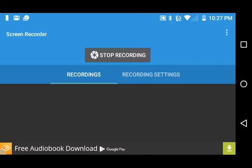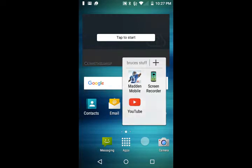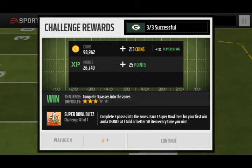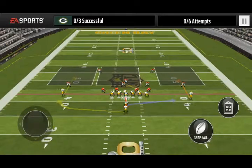What is up guys, today I have another Madden Mobile glitch that I will be showing you. So on the Super Bowl Blitz, I found out that there's a glitch. The objective is to pass the ball three times successfully, and you get six attempts.